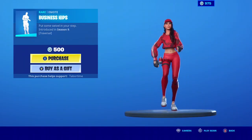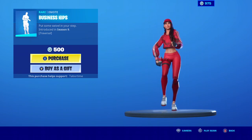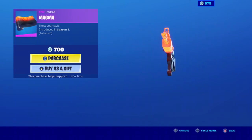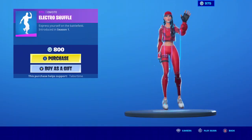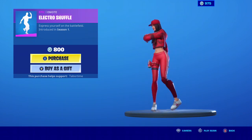We have Business Hips, which is a really nice emote. We have the Magmo Wrap, that looks pretty nice. We have the Letro Shuffle, a really nice stance that looks good with Ruby.